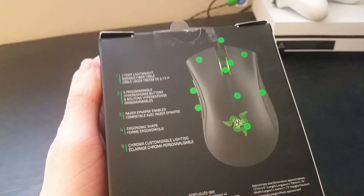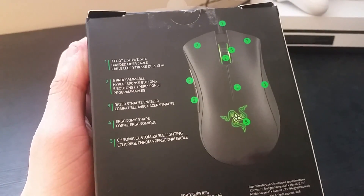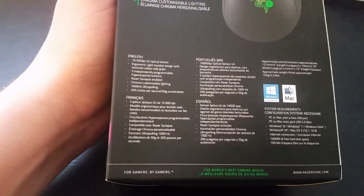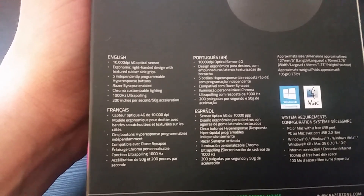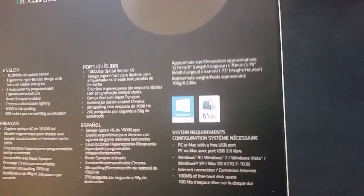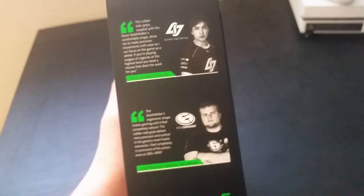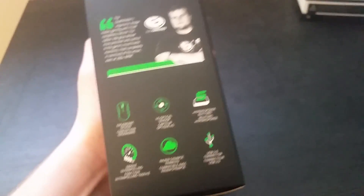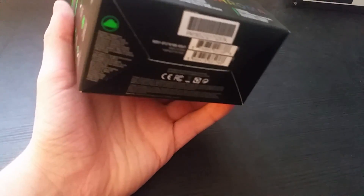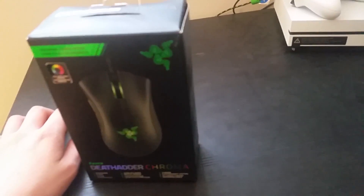On the back we have the features of the mouse — really organized with boxes. We also got some different language specifications. It's compatible with Mac and PC. We got reviews from pro players, the mouse features, and then on the bottom all the serial numbers and legal stuff. On the top there's some more branding. That's pretty much the mouse box.